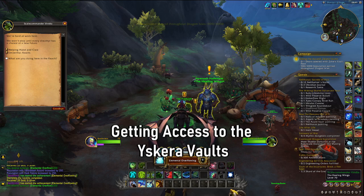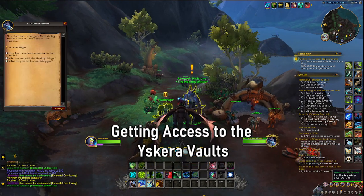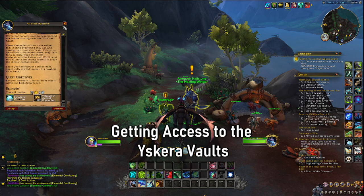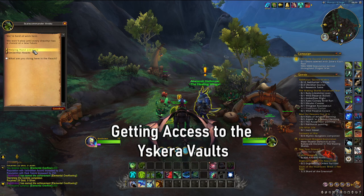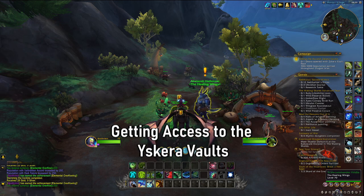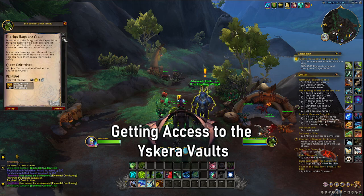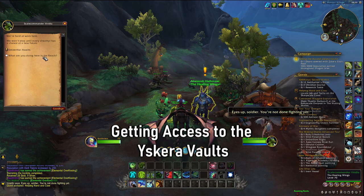You don't need to do Emberthal Awaits, although I do suggest you do so as it's got great rewards in its own right. But the next quest you want to take is Helping Hand and Claw. You don't need to do Emberthal Awaits — just start the Helping Hand and Claw section. Emberthal Awaits gives you other valuable resources, but for now we'll focus on the main quests required to get to the Ascara Vaults.